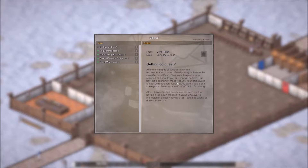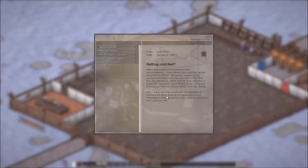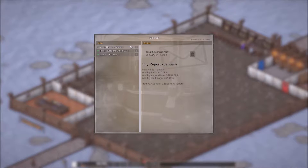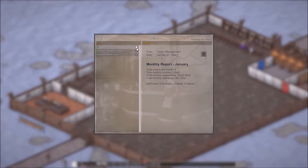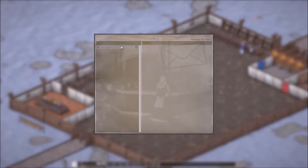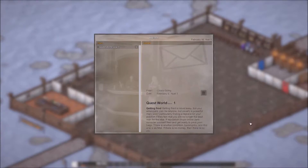Getting cold feet - after many nights of consideration, I've offered you a job that can be classified as difficult. I expect you to succeed and should you fail you will be fired, but big opportunity, make it count. Your objective is 800 rep, 80,000 tavern value, and keep finances over 40,000 gold. He also wants to make an inspection - that's fine, January doesn't really matter because we're not making money yet.